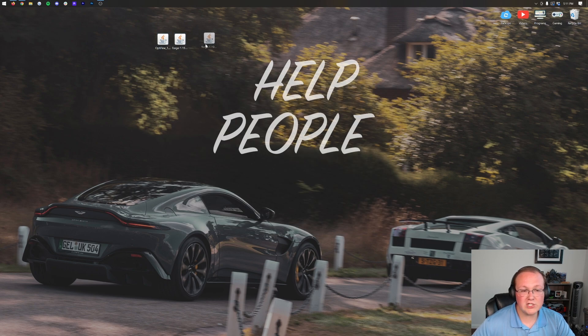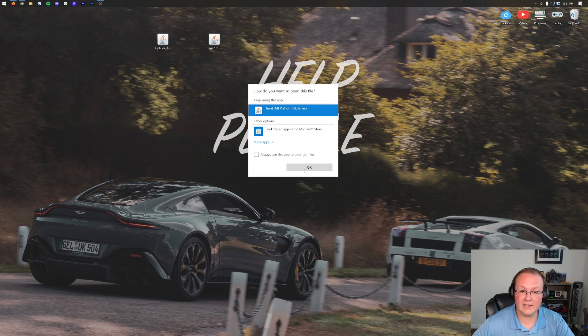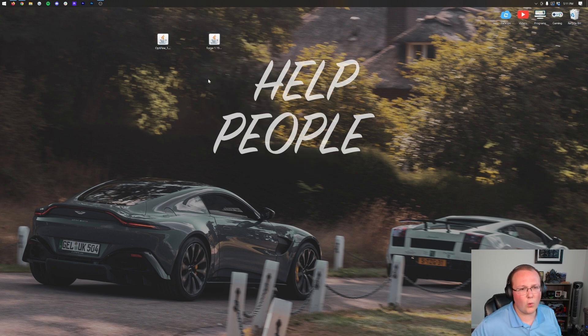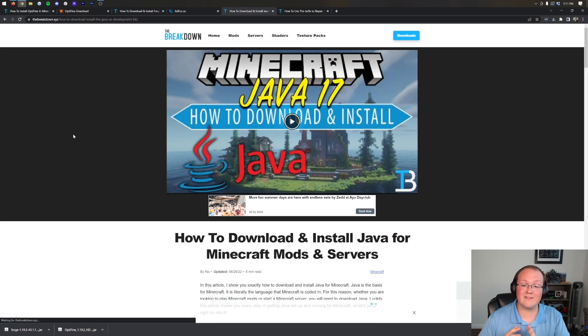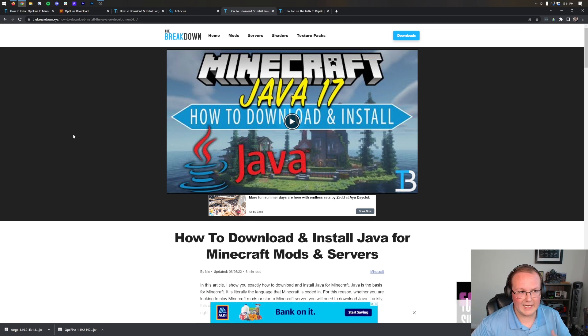Once these are on your desktop, we're actually going to ignore Optifine at first and start with Forge. Right-click on Forge, click Open With, click Java, and click OK. If you don't have Java here, or your files look different, you need to download and install Java 17. Java 17 is required for Minecraft mods — Optifine is a Minecraft mod, and Forge adds mods to Minecraft, so you need Java 17 for both.